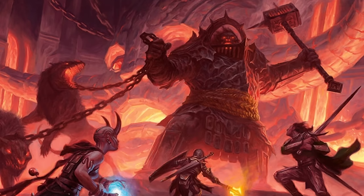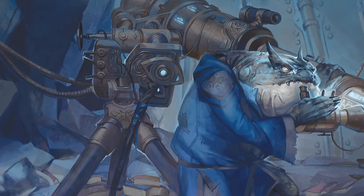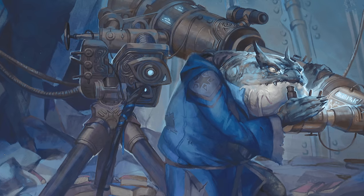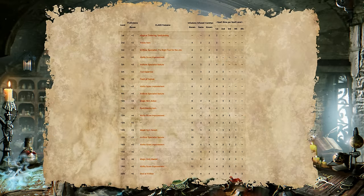As soon as you make it to second level as an artificer, you'll be able to infuse non-magical items with properties that can help boost you and your allies in combat, social encounters, and exploration. At that point, you'll know four infusions but can only have two active at any given time. But as you level, you'll get access to more powerful options and the ability to infuse more items at once. Here's a graph that lists out those details, but if you'd like some more in-depth knowledge about artificer, be sure to check out my class guide here.